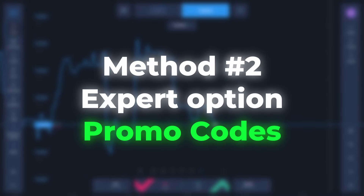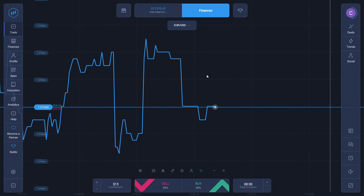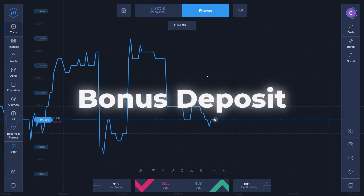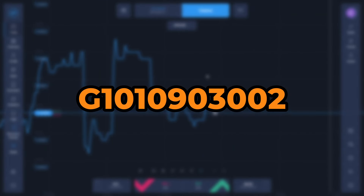Let's move on to the next method. The second method to trade for free is using Promo Codes. Promo Codes are a very useful facility provided by the Expert Option platform. Using the two promo codes I'm giving you in this video, you will be able to get a bonus deposit amount of more than 100%.